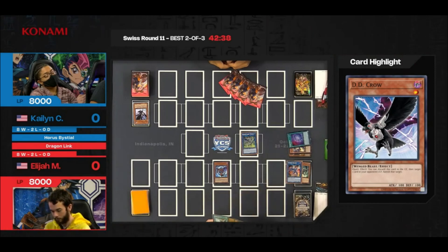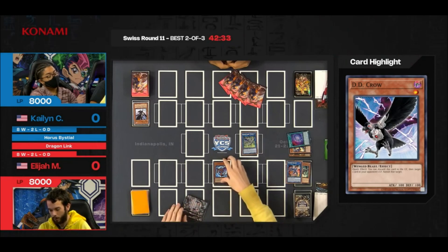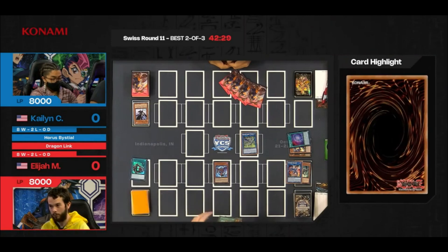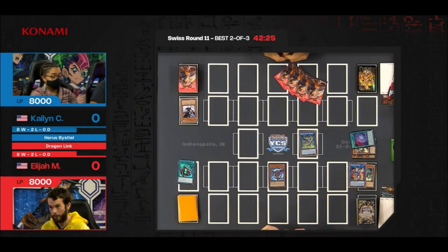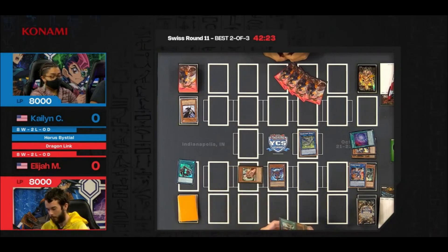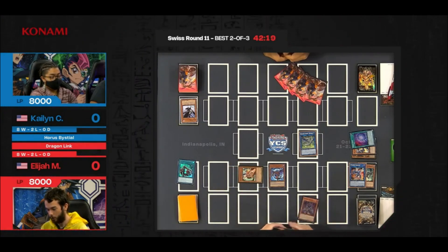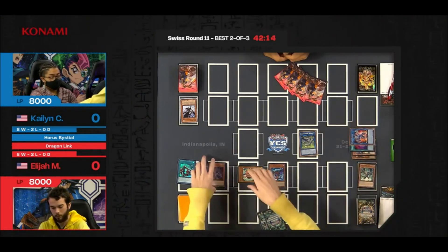This is a deck incorporating not only the Bistials but also D.D. Crow. Kaelin has come up to this tournament really targeting the graveyard, wanting to have many copies of the Bistials but also multiple copies of D.D. Crow. Boot Sector Launch has been activated and the effect resolved — we're going to special summon a Rocket Tracer. Serenir effect targeting Striker Dragon, vanishing it.